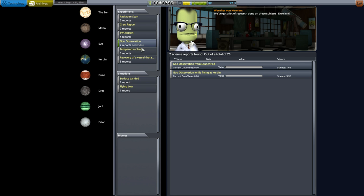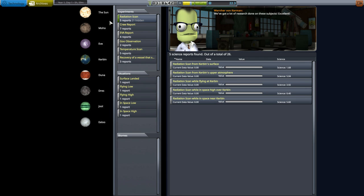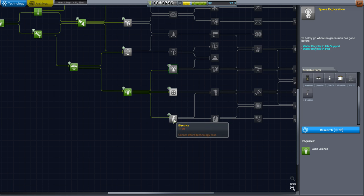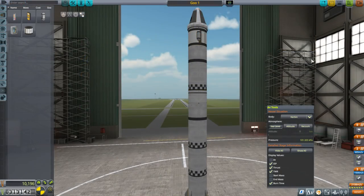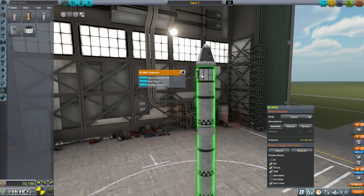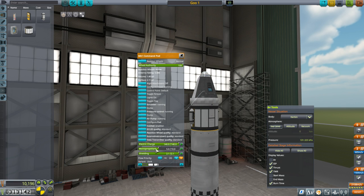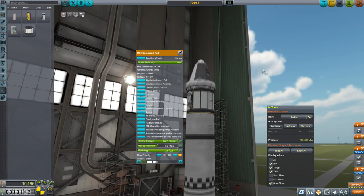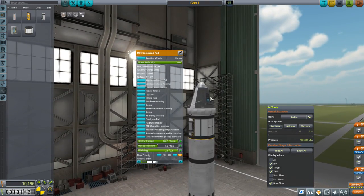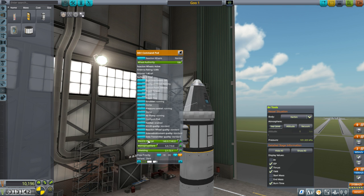On the other hand, we still haven't brought goo up into space yet. We now have a Science Junior too, so that's another source of science. I need to unlock either solar panels or space exploration to manage a moon mission. I've taken off the boosters and decided to put a Science Junior and two goo containers to get some science. I've added five units of mod propellant just in case, and the Kerbal will EVA out to get the Science Junior and goo data.